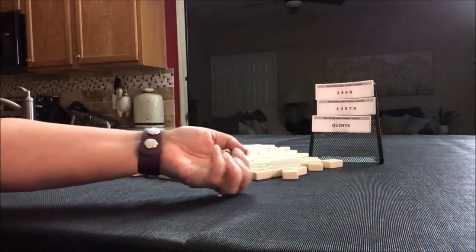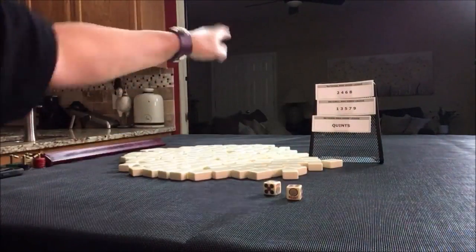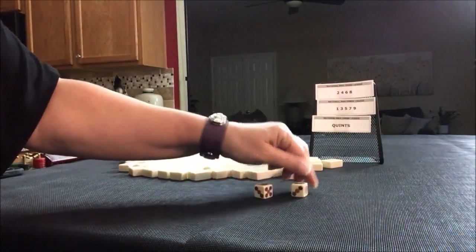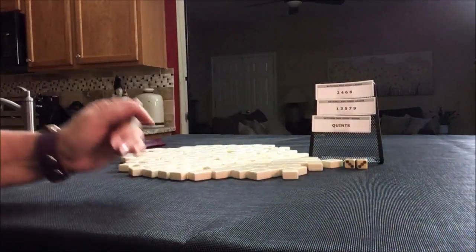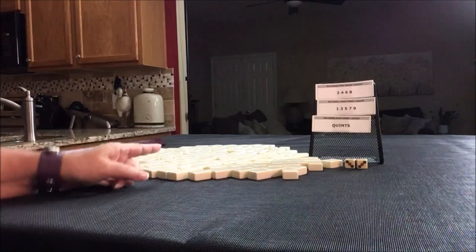We're going to roll and see which seat we're in. I rolled a 7 — 1, 3, 5, 7 — that would be West. We're in West seat. I'll get 13 tiles and create a mock Charleston with no jokers.